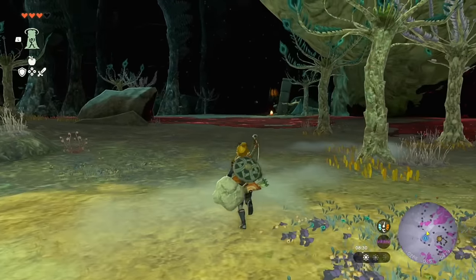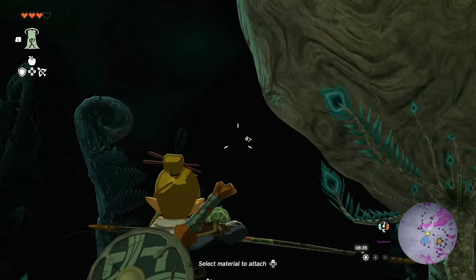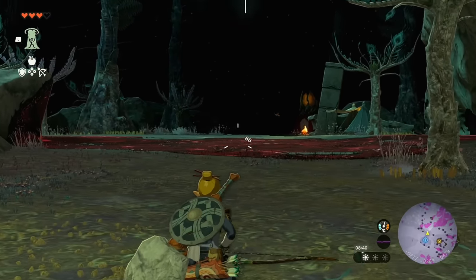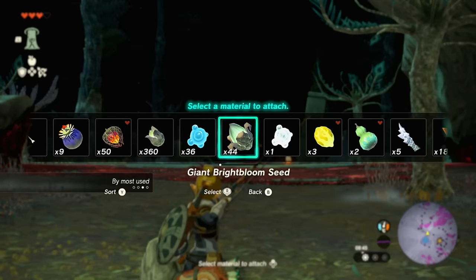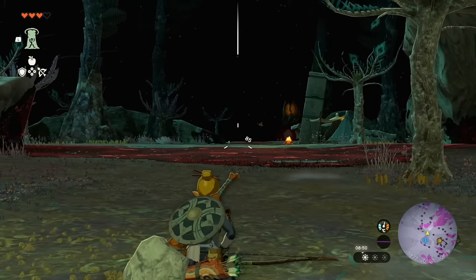If you don't have much of the underground unlocked for brightness, take out Bright Bloom Seeds and shoot them as high as possible — their arc will be very long and they'll go as far as they can, illuminating a larger area ahead of you.